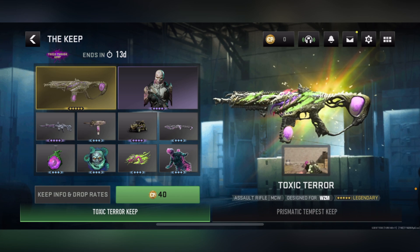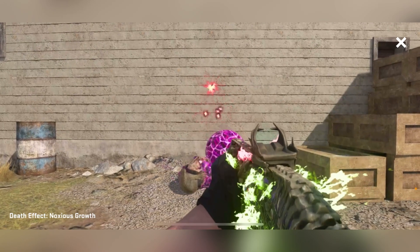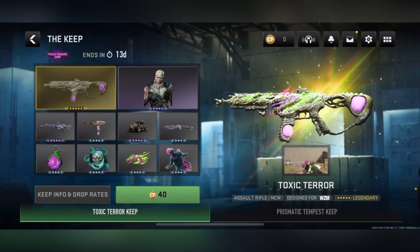First off, we get the Toxic Terror MCW blueprint. This blueprint actually looks crazy — it's got that creepy face on it, and the gun's like a mouth in the center so it opens up like it's eating things, it's actually kind of trippy. This is how the death effect looks, it's called Nauseous Growth. You shoot them and they become a pulsing bulb — disgusting, but overall the blueprint actually looks kind of lit.